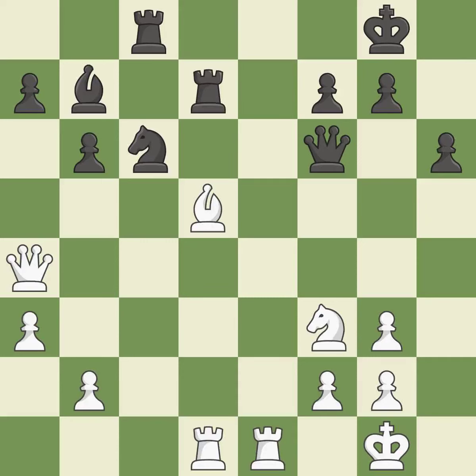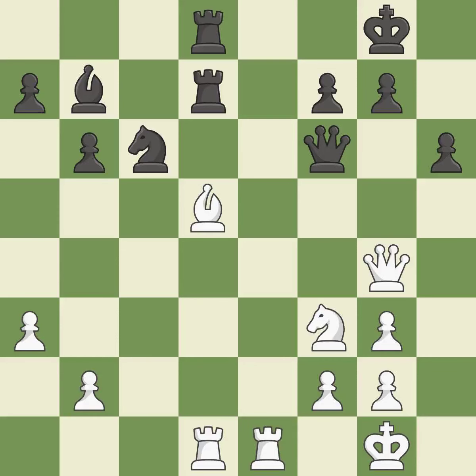There were worse maneuvers, but there were also much better ones — it is incorrect. This accomplishes this by posing a threat to a rook and compelling it to flee. This causes material loss — it is a mistake. That was a great move and very hard to find. This is the only move that works. This was a game-changing move, giving white a winning position. It is brilliant.